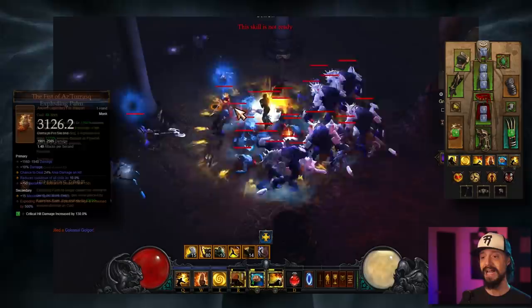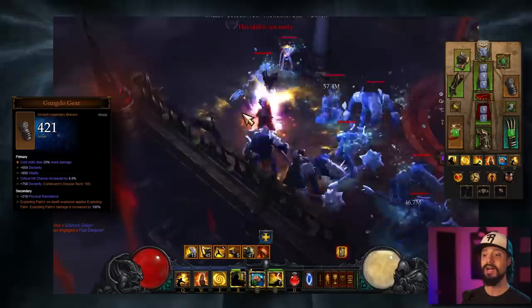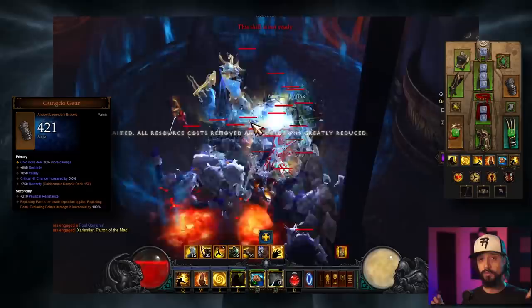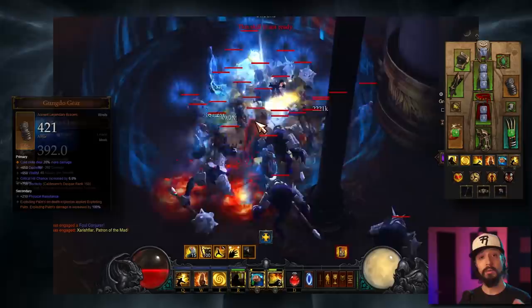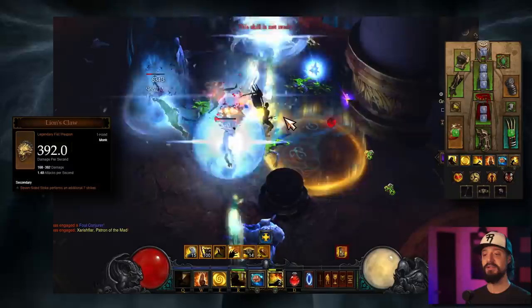Now that we have a better idea of how Exploding Palm works, let's get back to the gear. We're going to take the Fist of Astarask — Exploding Palm's on-death explosion damage is increased by 500%. Next, we'll want the Gung-Do Gear: Exploding Palm's on-death explosion applies Exploding Palm, and the damage of Exploding Palm is increased by 100%. So when Exploding Palm on one enemy detonates and there are a bunch of enemies around, that detonation will apply Exploding Palm to all the other enemies. We'll also take the Lion's Claw — Seven-Sided Strike performs an additional seven strikes, which doubles the number of Exploding Palm detonations we'll be getting.